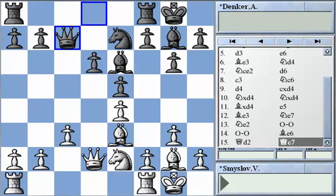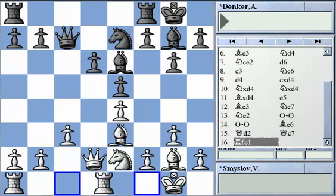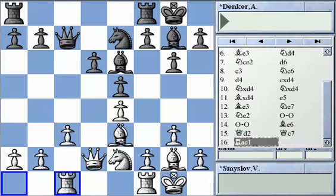Danker plays Qc7, hoping in the near future to get d5 in and free himself of that weakness. The position doesn't look too unreasonable if he can achieve that move. Smyslov makes a very deep assessment of the demands of the position — a hallmark of champions. The next move is really the nicest move of the game because it's just not very obvious at all. Smyslov plays Rfc1, subscribing to the theory that it's a good idea to put your rook on the file opposite your opponent's queen.